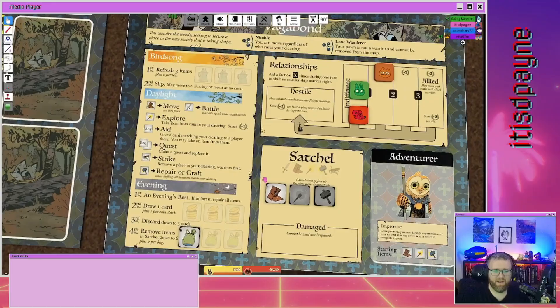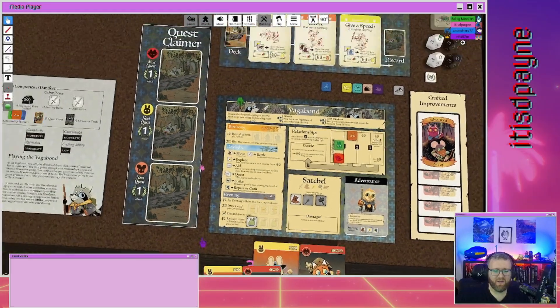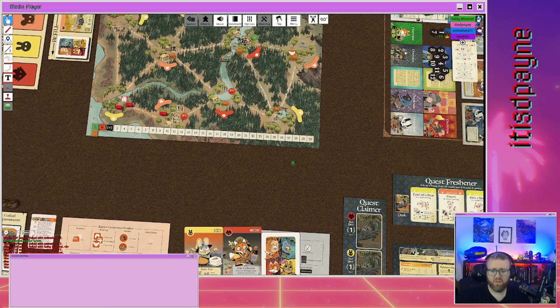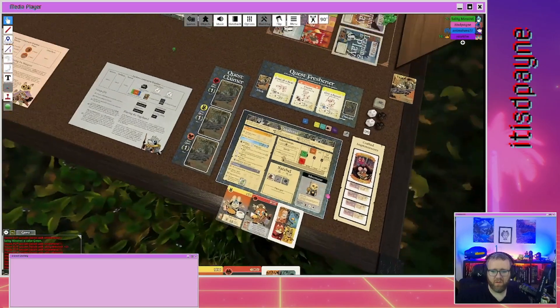Evening: draw a card. You don't have to discard items or anything, so you're good. That's my turn.